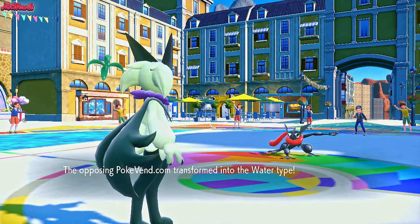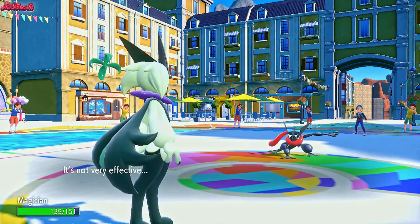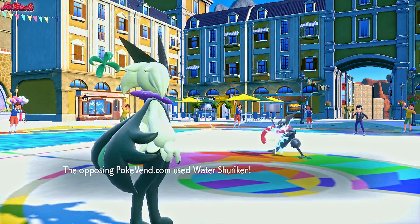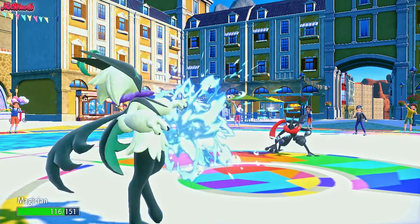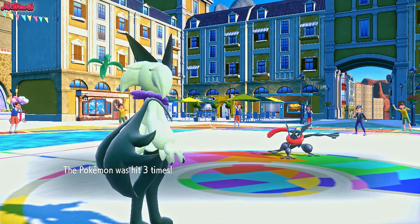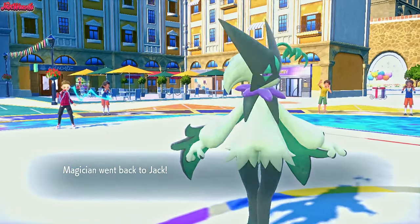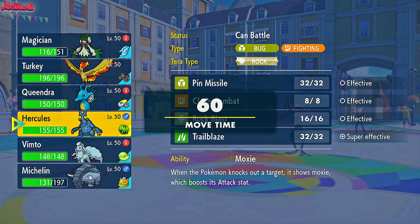They go Water Shuriken — and that's not going to do much damage to Meowscarada as it only hits twice. They're not even running loaded dice, which is interesting. Now I can just go straight for a U-Turn — there's no real reason not to, and this Greninja should go down. They go for another Water Shuriken — they're adamant they're going to get some damage off on this Meowscarada. They get a crit and hit it three times. Hopefully this U-Turn doesn't KO... it won't KO. That's good. Because now we are in a very good position with Heracross — we can Trailblaze this thing to death.